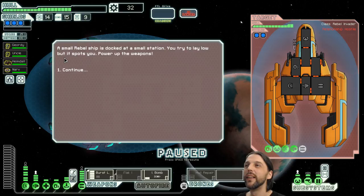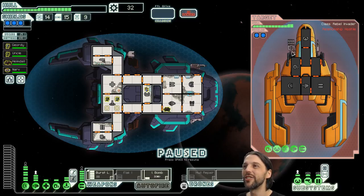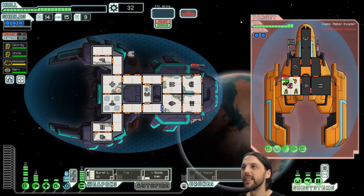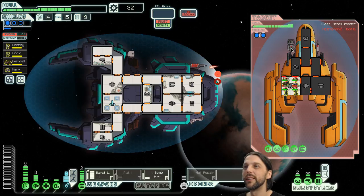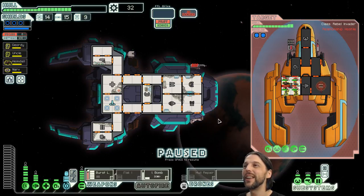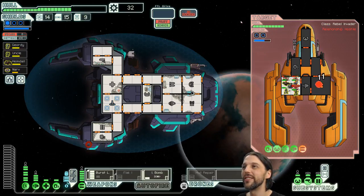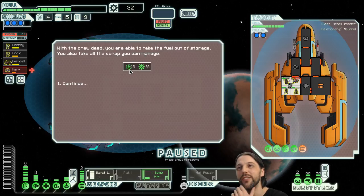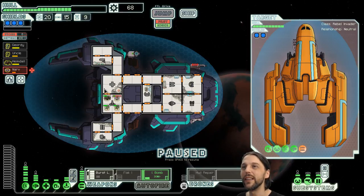A small ship is talking at a small station trying to lay low, but it spots you. Power up the weapons. If they are smart they are charging this out but they are not. Let's just teleport over and crush them. Four crew members — yeah, we can take them. Teleport over — the weapons officer won't be at his station so that takes longer to charge, which is pretty good. Burst laser in action — nice, first laser best laser. All crew dead, we take everything in their tank, and on top of that 36 scraps.